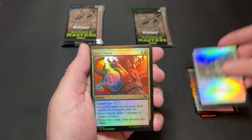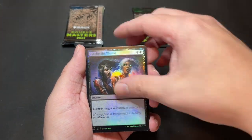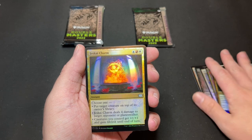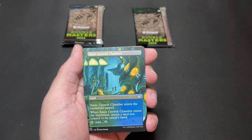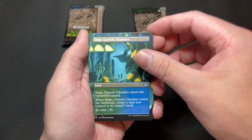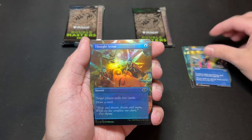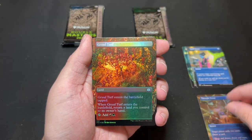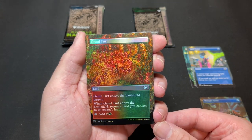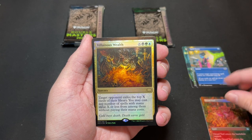Let's get through our commons and uncommons — I'm going to go through these so I'm not spoiling myself by seeing the other cards. Just got Charmed, that's a nice-looking card. Our first borderless is Simic Growth Chamber — that's a nice one. We got Spell Pierce, a borderless foil Thought Scour, and then a borderless foil Gruul Turf — very nice.